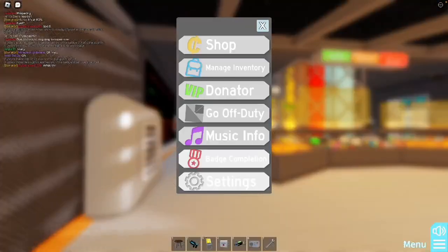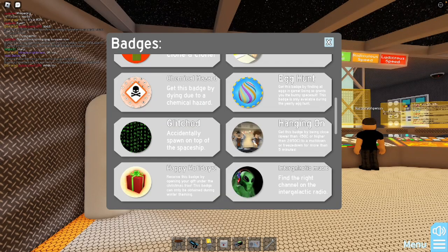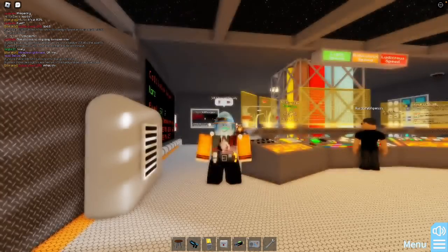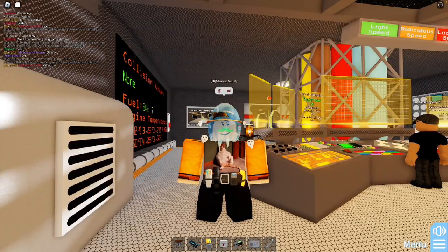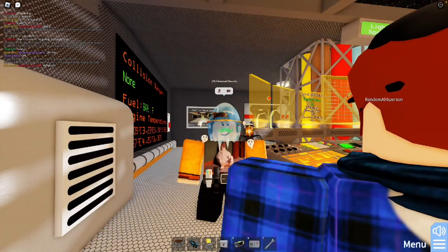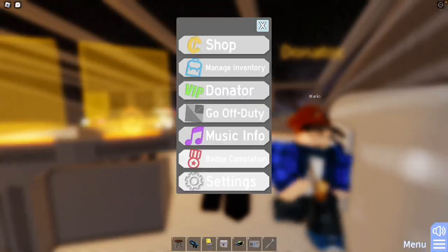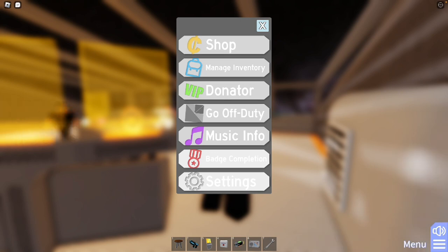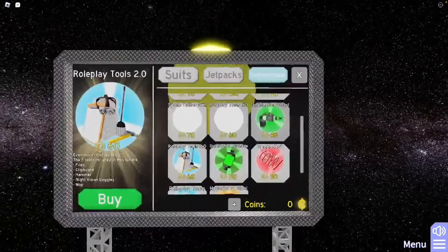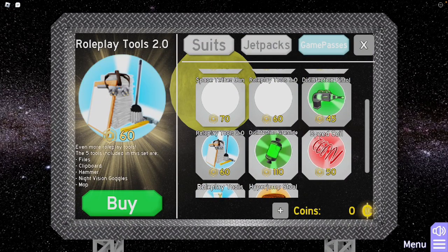Hello everybody, today I'll be showing you how to get this badge glitched right here. There are three different things I know and they all cost Robux, so if you don't have Robux, you just gotta click off this video. But the ways I know are these.